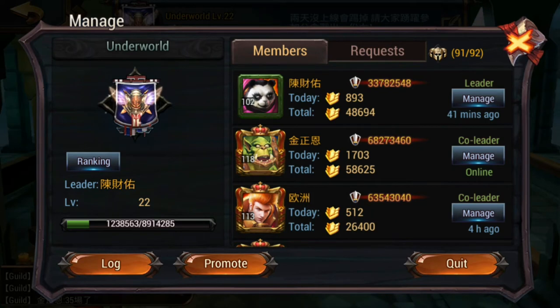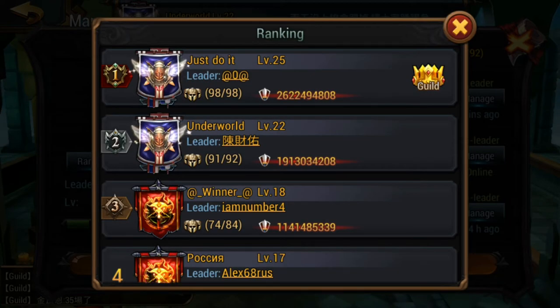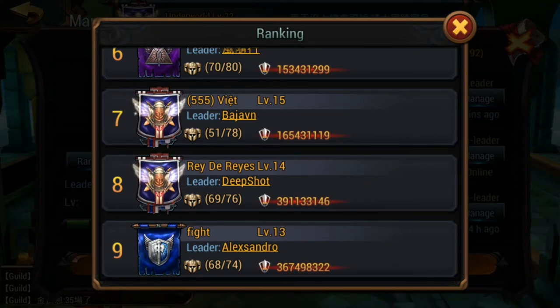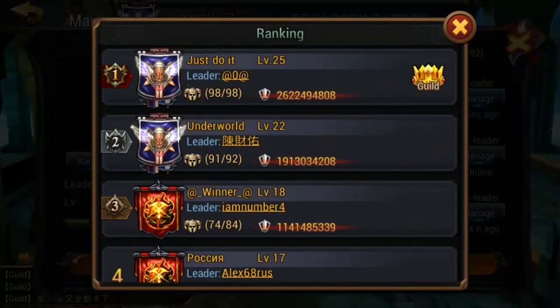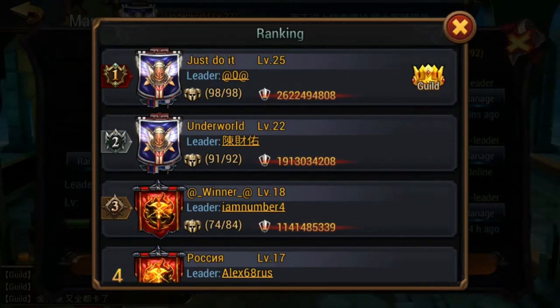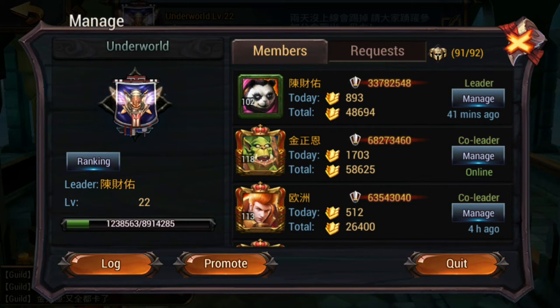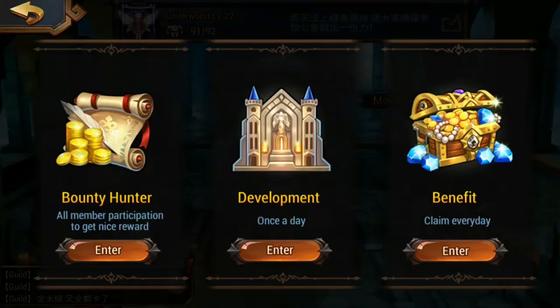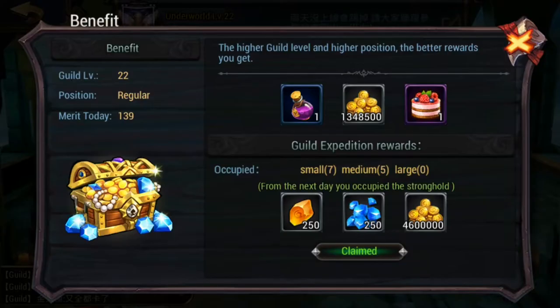To check this: go into your guild, click on members, and you'll see the ranking button on the left-hand side — scroll down to find your guild's name. I used to be in ninth place, then got into a fourth-place guild, then applied for Just Do It and Underworld and got accepted into Underworld. You can see your guild name at the top of the screen, and by clicking the guild clerk on the right-hand side and then Benefits it will show you your daily benefit rewards.